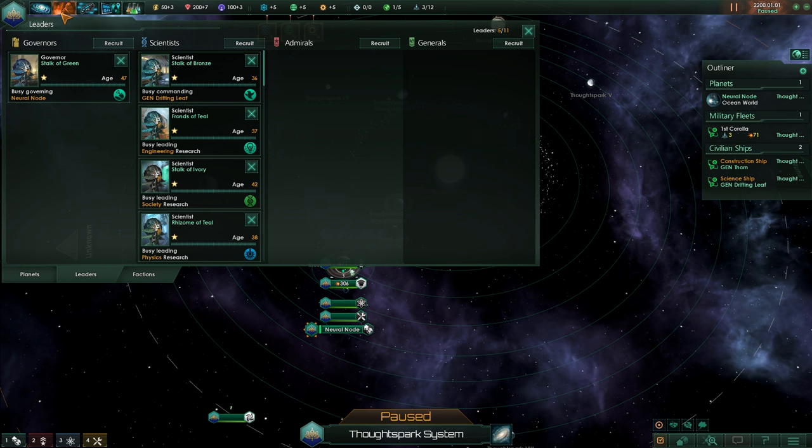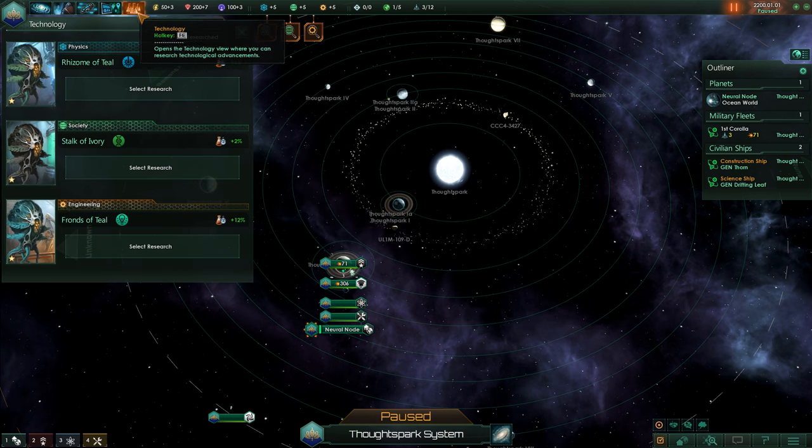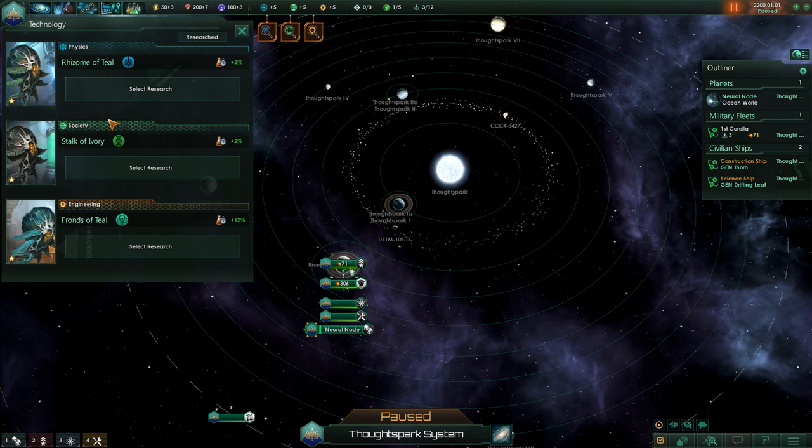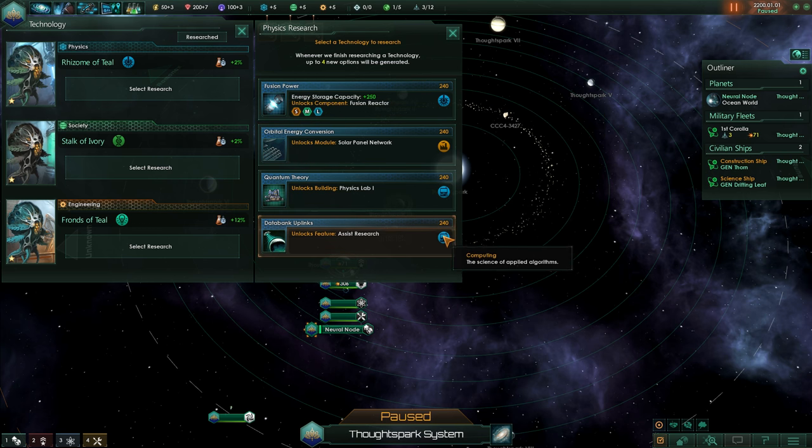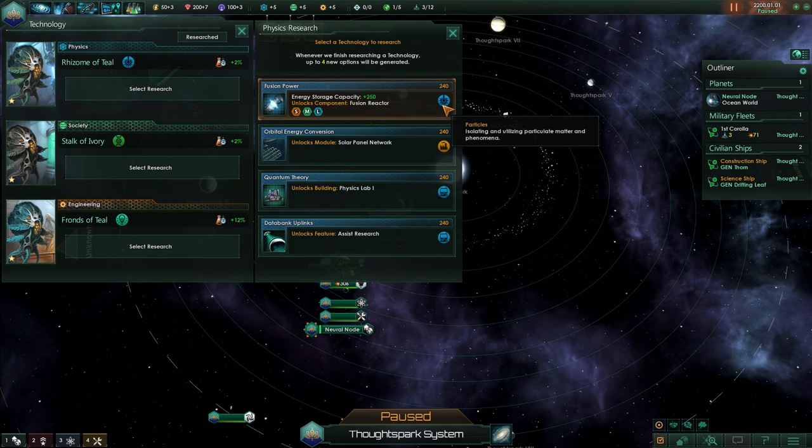Let's start with the technology menu — this is the most important menu for researching. You also have science ships, which we'll cover later. You have these special traits here: expertise biology, expertise particles. And you can see you have the special research departments here: physics, society, and engineering.